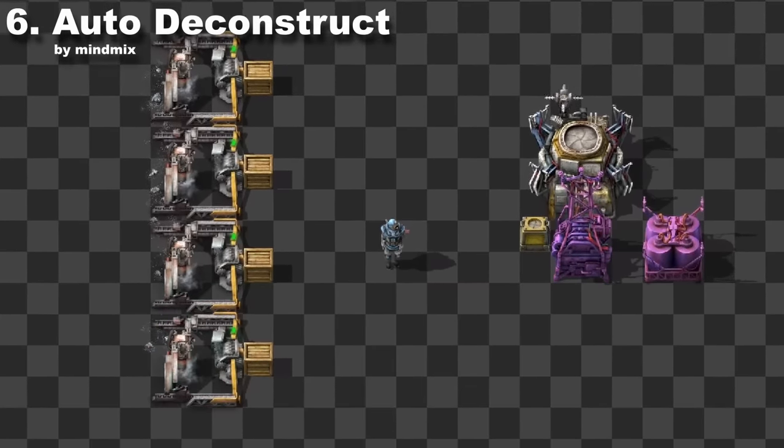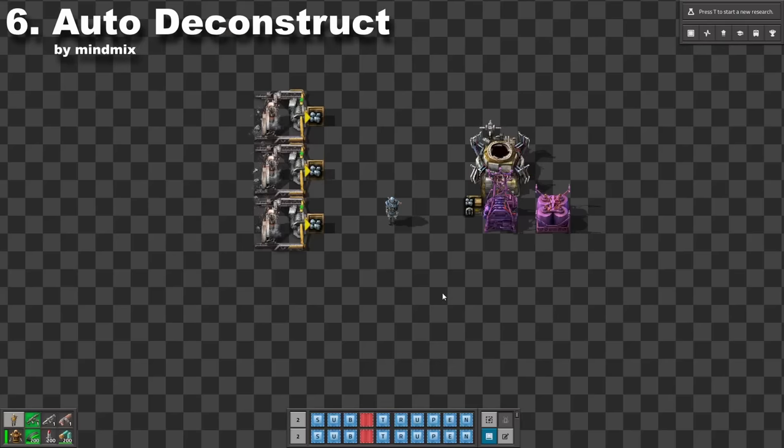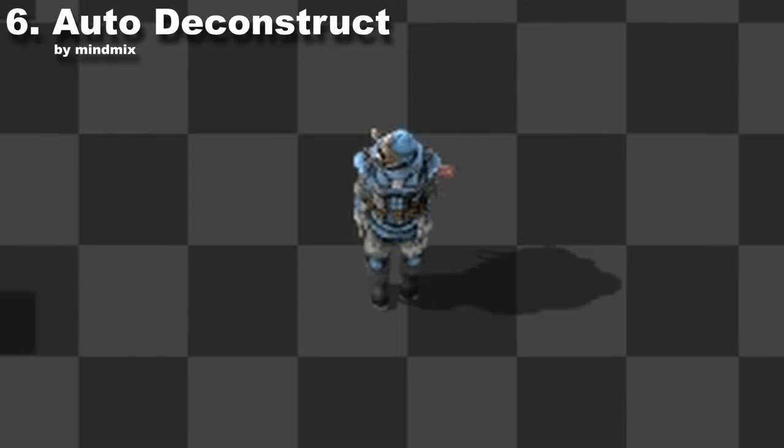Auto Deconstruct will automatically deconstruct all miners that run out of resources. It's just an extremely simple quality of life mod — there is nothing more to explain.